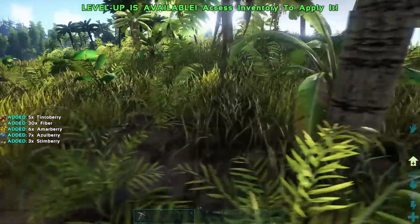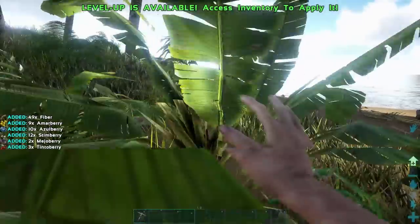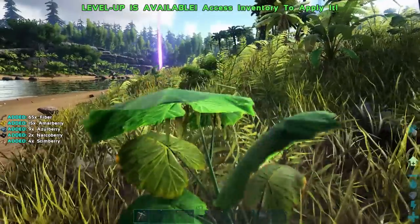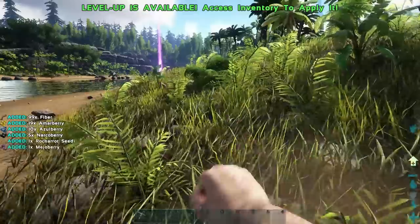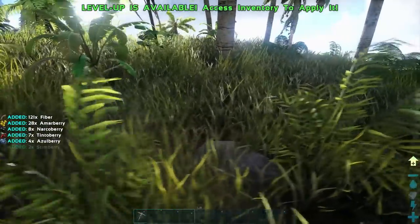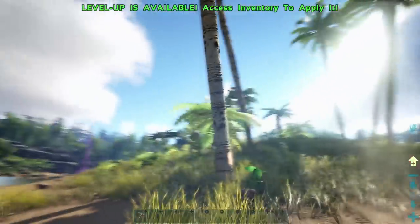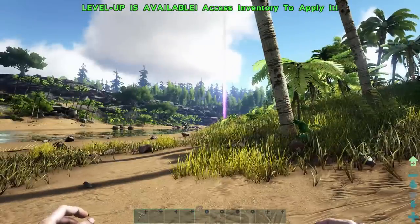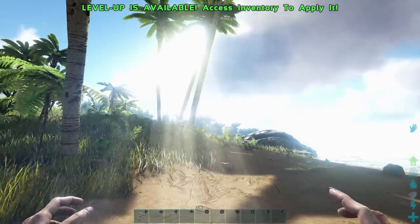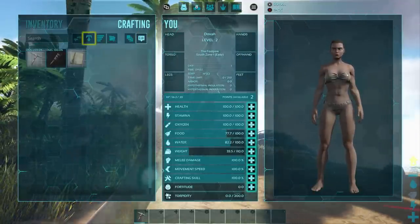That's another thing that can happen — you've got to watch your stamina level. If you get too tired out, you will pass out. You'll fall asleep, and then you're vulnerable and can be killed and eaten. The screen will start to turn purple around the edges when you're running out of stamina. The icon on the side there with a lightning bolt — that's your stamina. When it goes down it turns gray; when it's full it's blue.